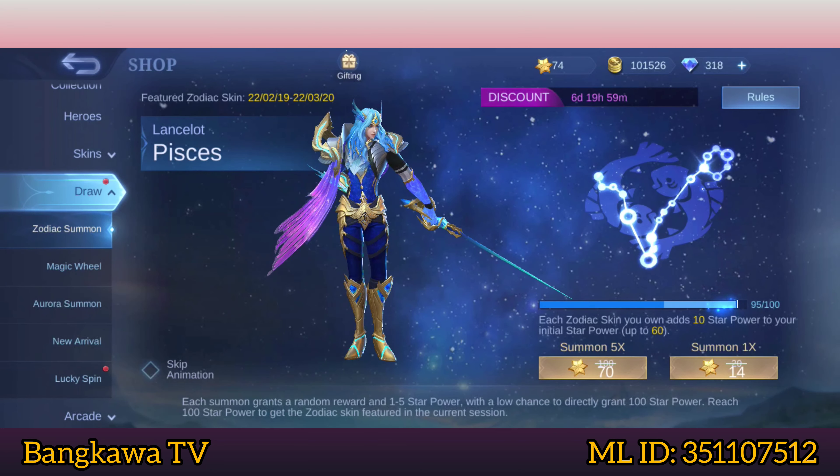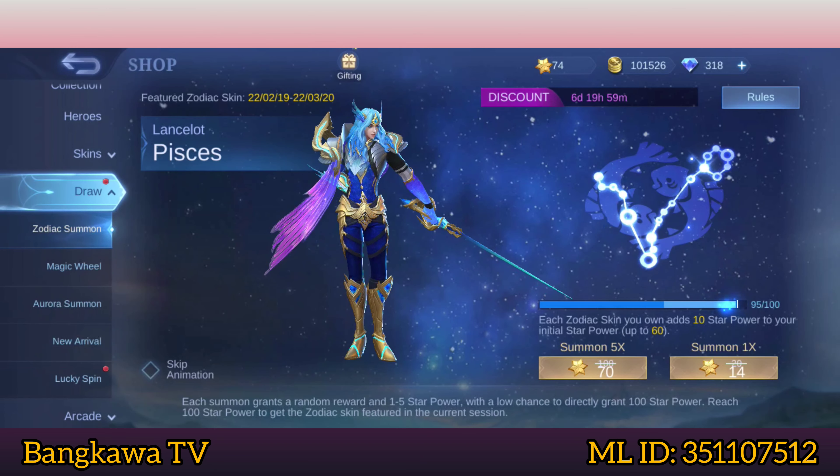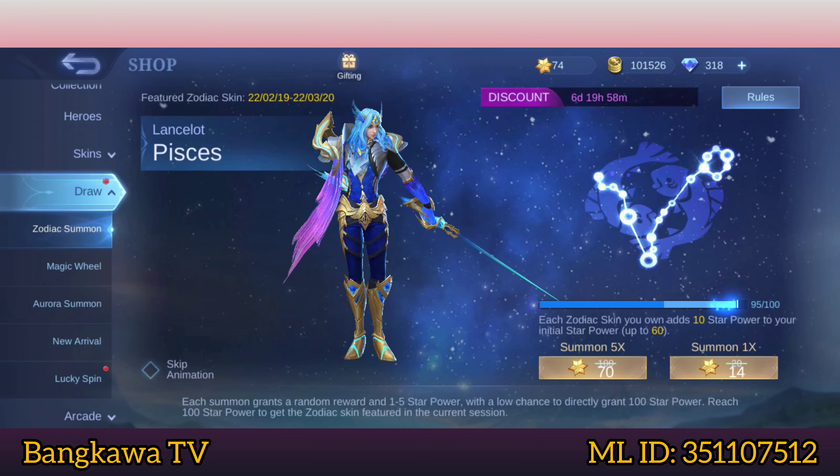So let's go. I have left — meron pa akong 74 na Crystals of Aurora mga Kabangkaw, and meron na akong 95 points na star power. Summon 5 times is worth 70, so meron pa akong 74 — tamang tama para makuha yung skin na Zojak ni Lancelot. Pero try natin magsummon 1 times, baka maibigay na 2 or 3 points na star power every draw.